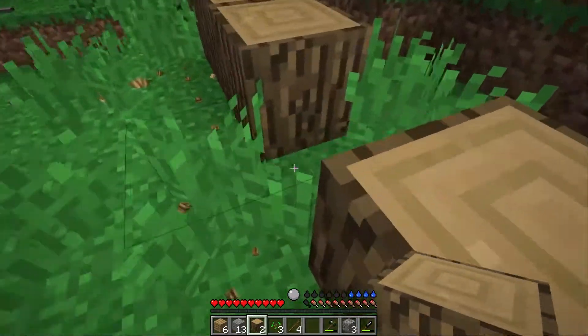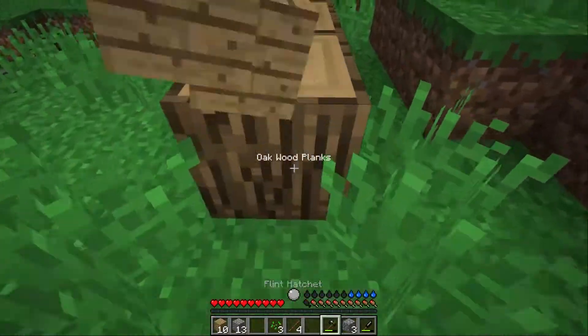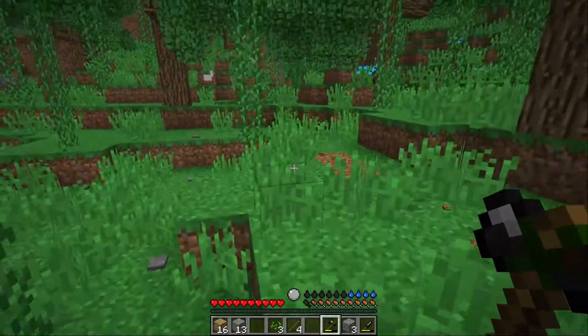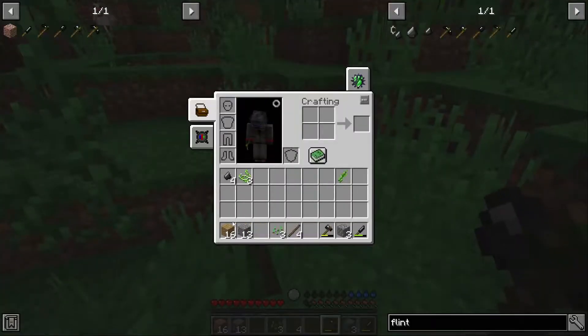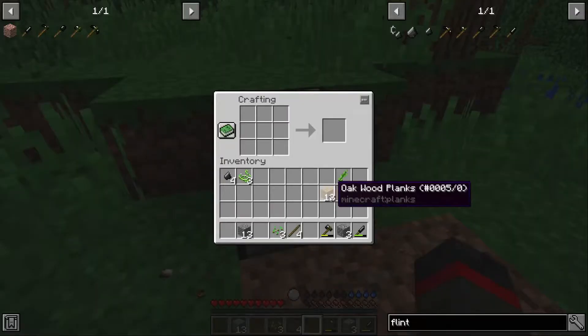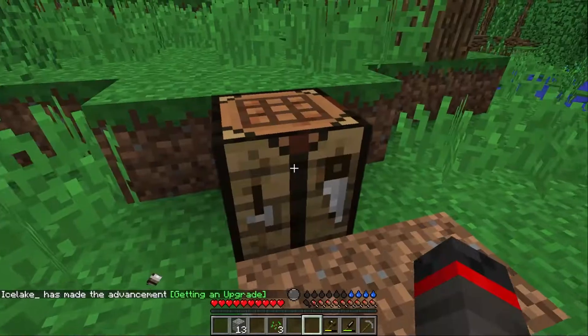If you chop those up they will make sticks. We had like eight or so oak logs and made very few planks — eventually we'll make a saw that'll help that. But efficiency early on in RLCraft is absolutely terrible; you want to try to get those advanced tools and things as soon as you can.